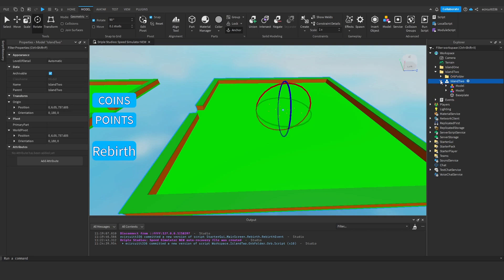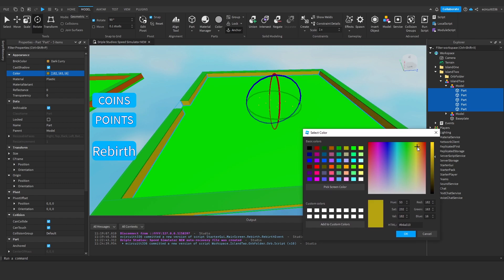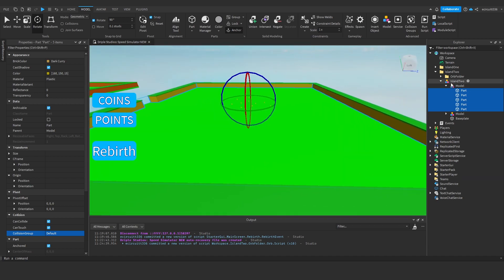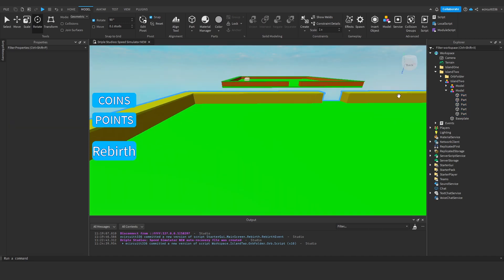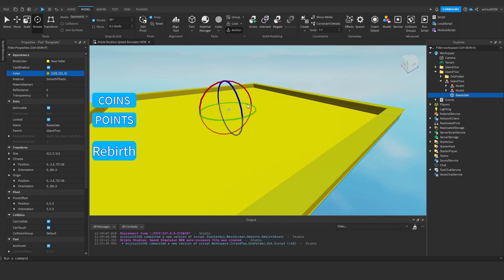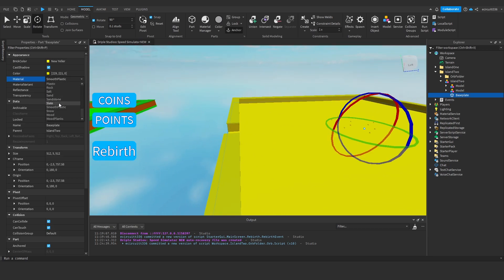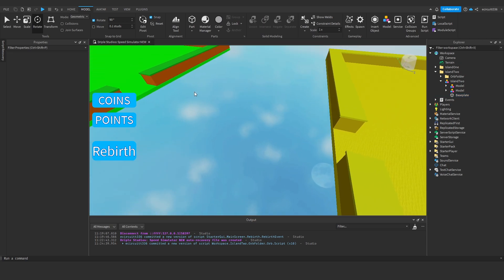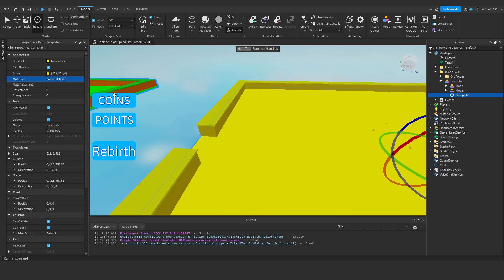Now we need to change up the color of this island. Under island 2, open the model, select all the parts - they're all the same color so we'll make those a dark brown yellowy color. Select all the parts and make them a light yellow color. Then select the base plate and make that light yellow too. I'm going to change the material from smooth plastic to sand - that looks realistic and looks alright.